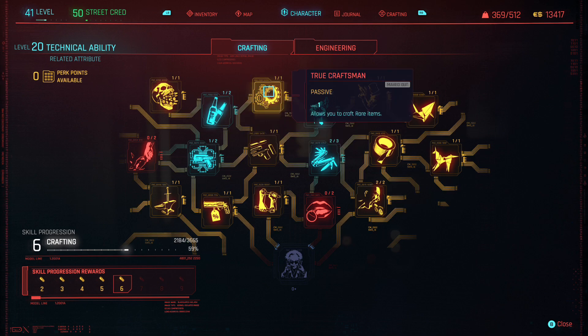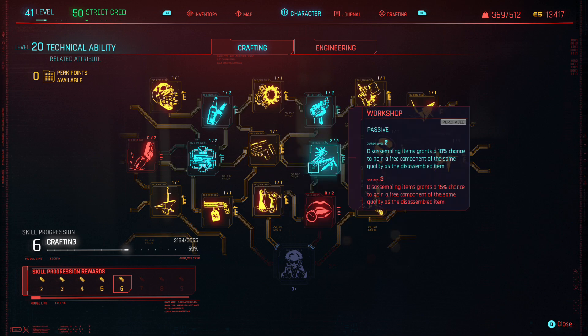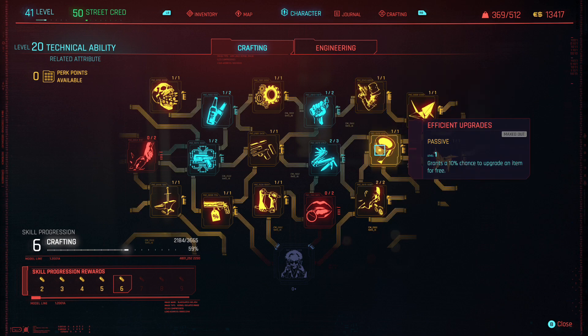These perks within the crafting tree have really helped me out, especially Waste Not Want Not. With this perk, when you disassemble any item you get the attached mods back. So you can take down any type of epic, rare, even legendary item and make sure that you get all of your mods back. How you spend your perk points within your crafting tree is up to you.